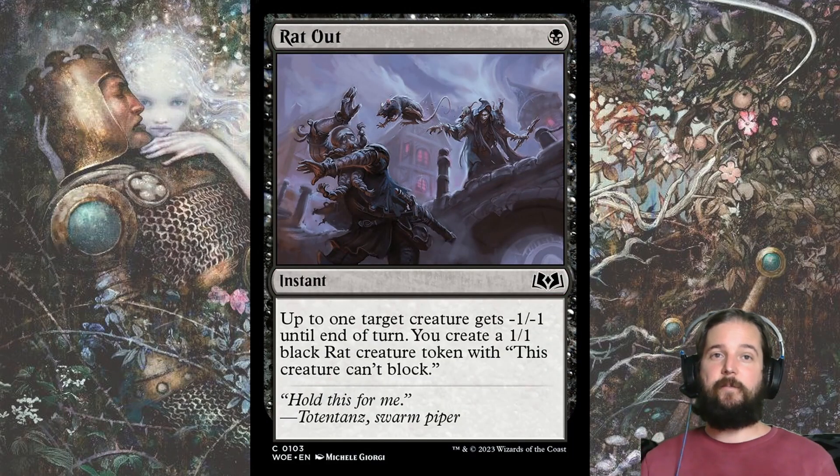Rat Out didn't make the draft skeleton, but it is a great alternative if you are short on Candy Grapples. You need something to slow your opponent down, and although the 1-1 rat token can't block, the minus 1-1 removes plenty of your opponent's early plays. You can also use it as a cheap way to tip a combat in your favor.